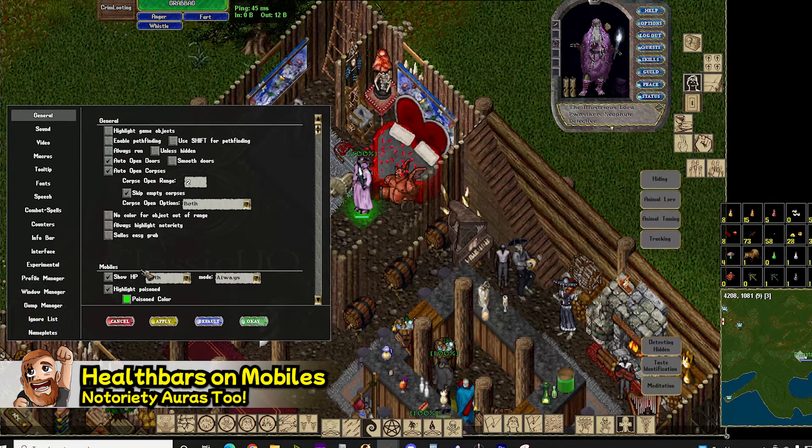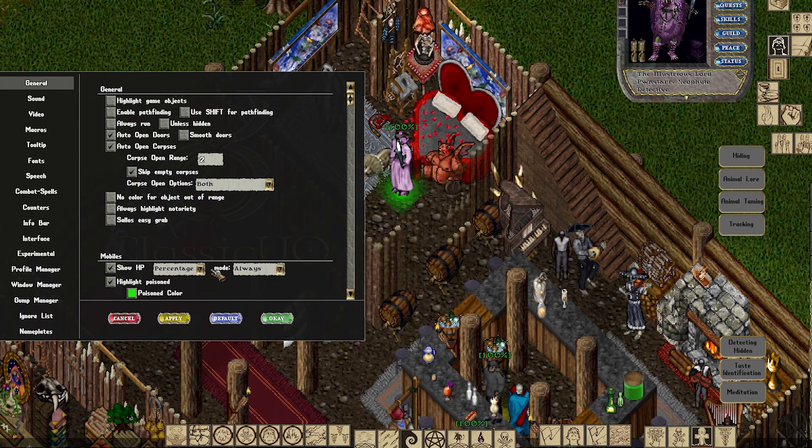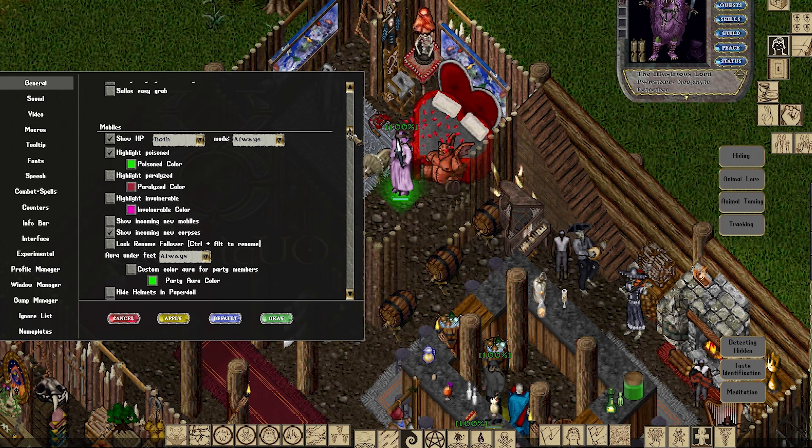Health Bars on Units — this is a must. You can choose between the line at the bottom or the percentage at the top, or actually both. If you scroll down just a tad, you can also include auras under people's feet, which will allow you to see their notoriety much, much easier.